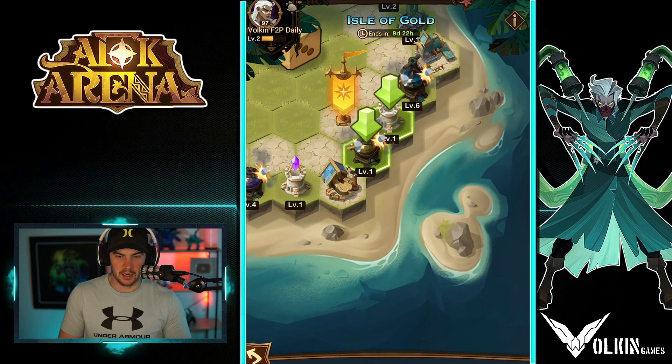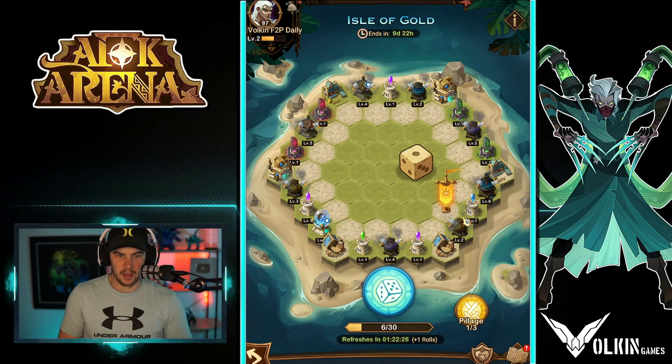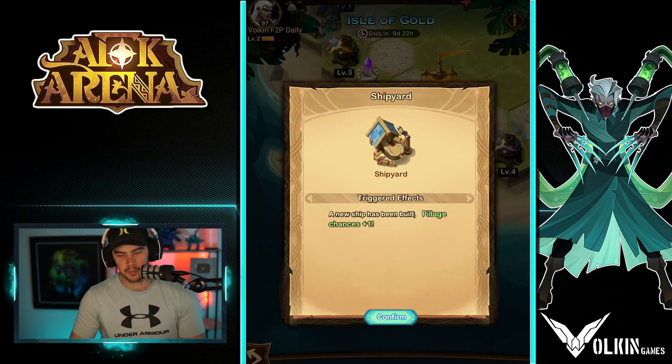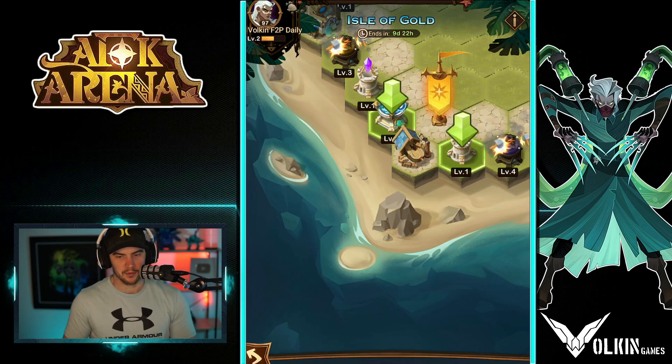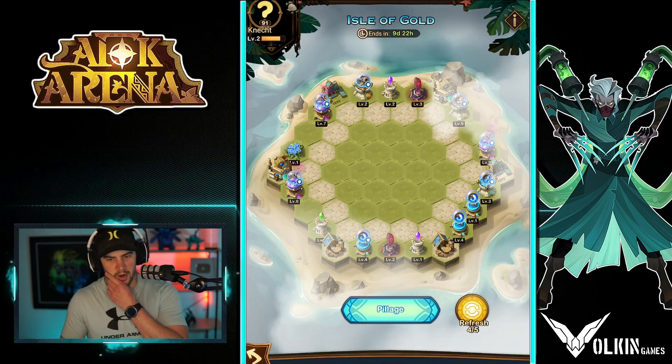I'll do a couple more spins. As you can see, I got a single, so I can go ahead and upgrade the gold storage. Then we can roll again, and every time I roll I am going to be able to upgrade one of my resources. Now we did land on the shipyard - this gives us plus one pillage. If you're playing really actively, what you want to do is never dice roll while you have three or more pillages.